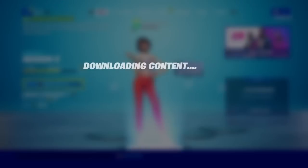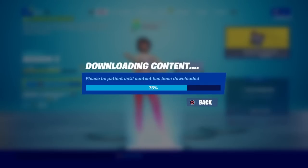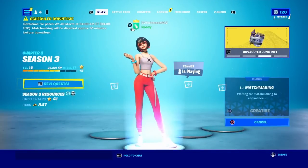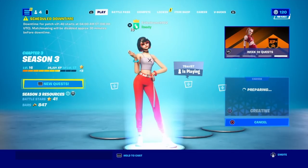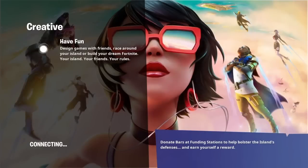We're gonna load into our creative island and I'm gonna show you how you could get and save the Dragon Ball Z mythic Kamehameha inside of your own Fortnite creative island.